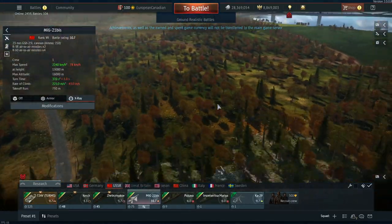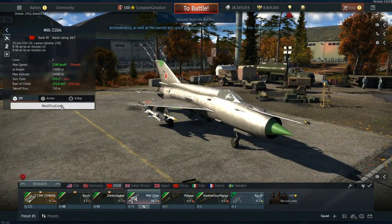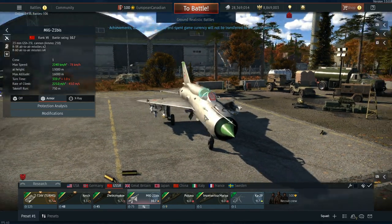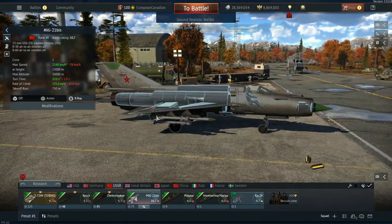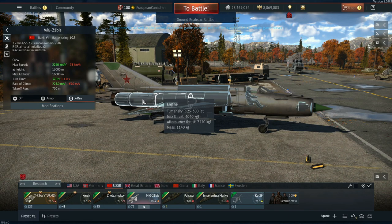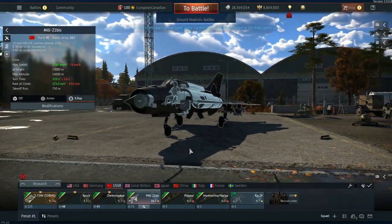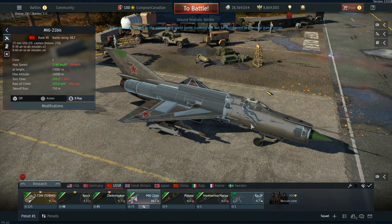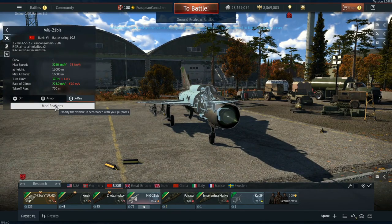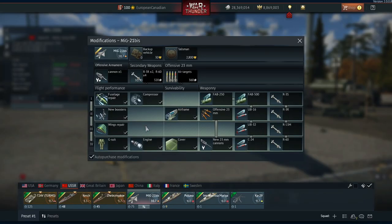The next vehicle for the Soviets is the MiG-21 BIS. It comes into the game as a straight upgrade over its predecessor the SMT — it does pretty much everything better. It has extra hardpoints, more engine power, better maneuverability, access to the Tumansky R-25-300 with 4040 kgf and afterburner thrust of 7,120, two 23mm GSh-23L cannons, and six hardpoints for missiles.